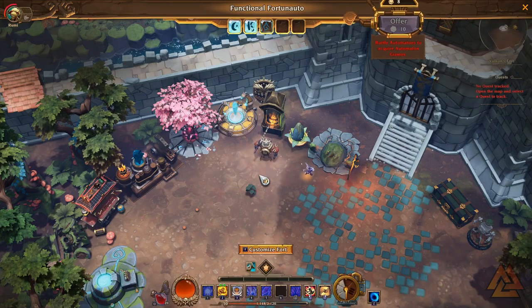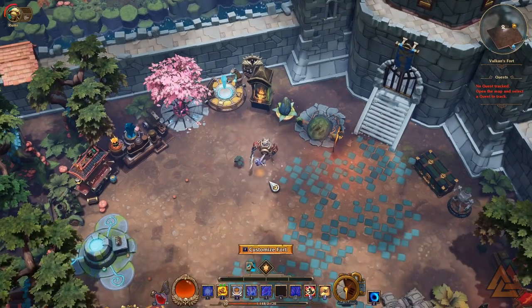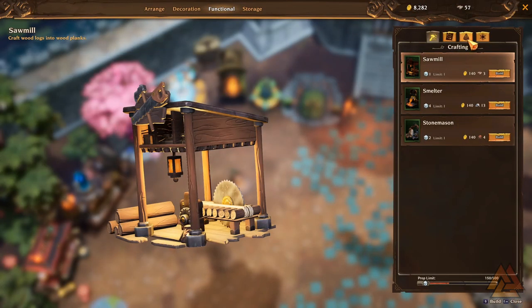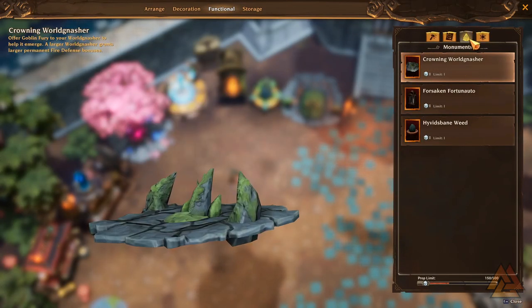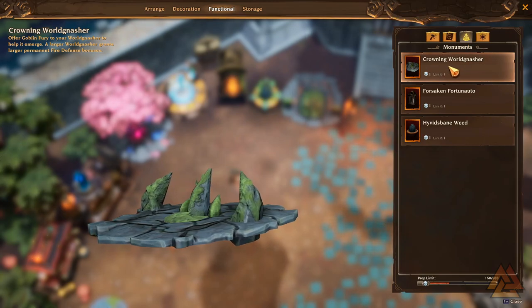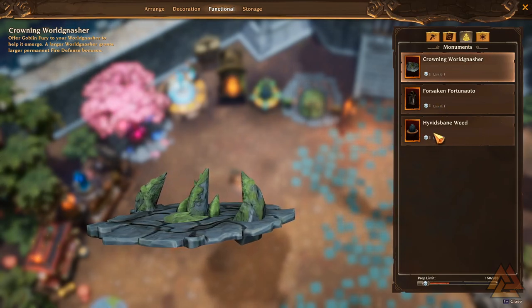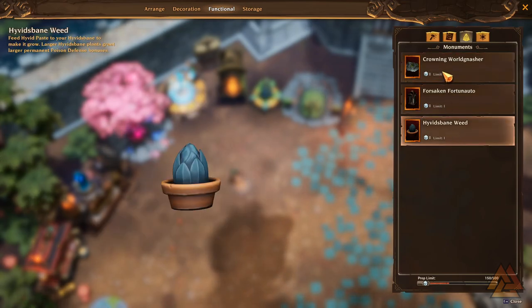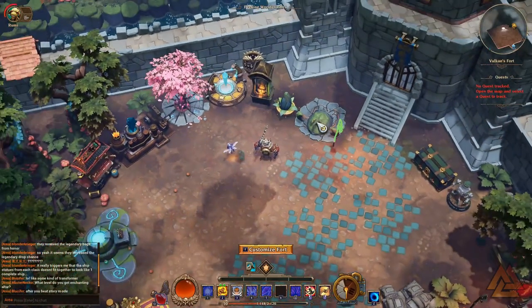Those are three things you can place by pressing F while in your fort, going over to functional, and clicking on this obelisk-type defense. You get these right out of the gate, so you can drop them the second you get access to your fort, which I would highly recommend. That way you can start building them up over time.